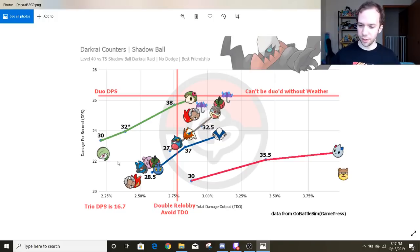As for Clefable — Clefable is just like a worse Granbull, didn't even cross the 20 DPS line. And Wigglytuff — I don't think Wigglytuff even crossed the 18 line on the initial graph, and its tankiness, even though it is a normal fairy-type Pokemon, wasn't all that impressive — somewhere around 3.5 to 3.75. The DPS was not good. Sorry, Wigglytuff. Not sorry at all.